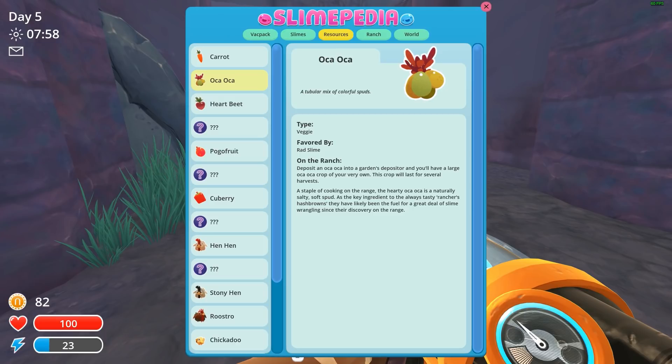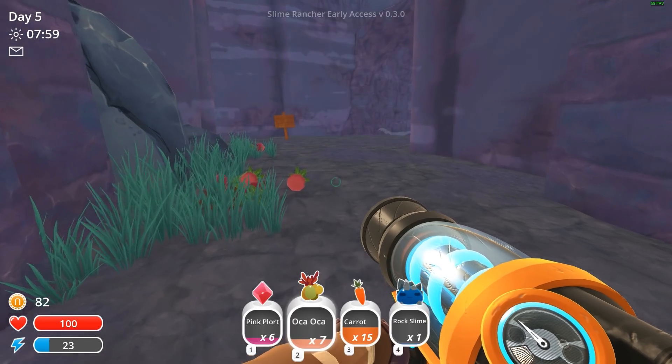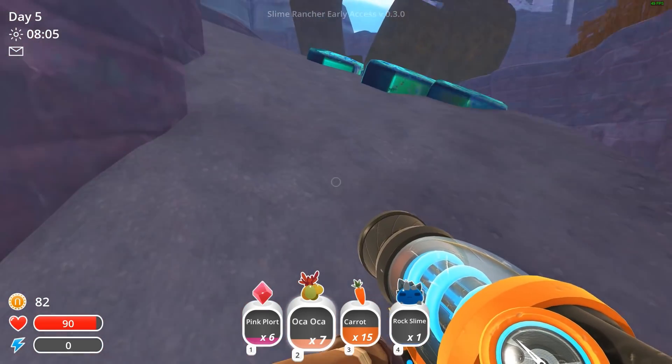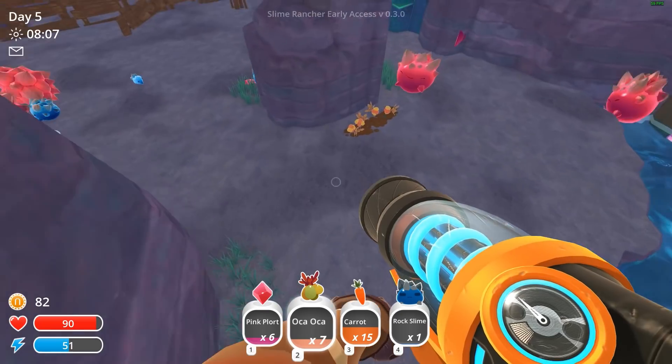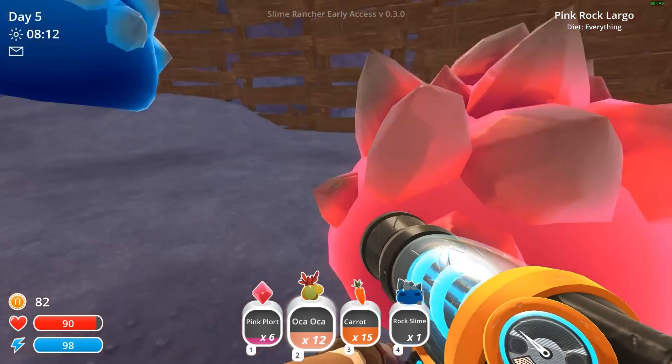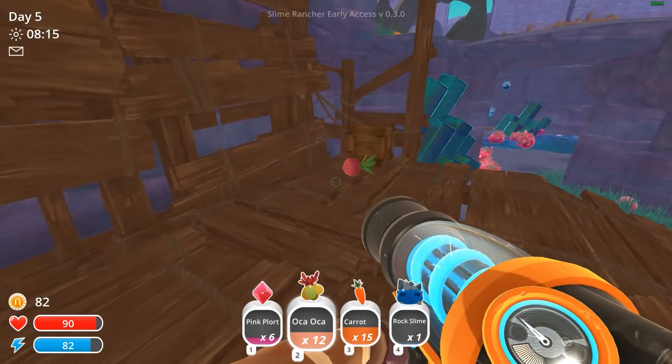Rad slime — veggie. Deposit an oca-oca into a garden's depositor and you'll have a large oca-oca crop. The crop will last several harvests. A staple of cooking on the range, the hearty oca-oca is a naturally salty, soft spud — a key ingredient in rancher's hash browns. So maybe we can actually make food now. There are multiple places to get the oca-oca — I have no idea if I'm saying that right.